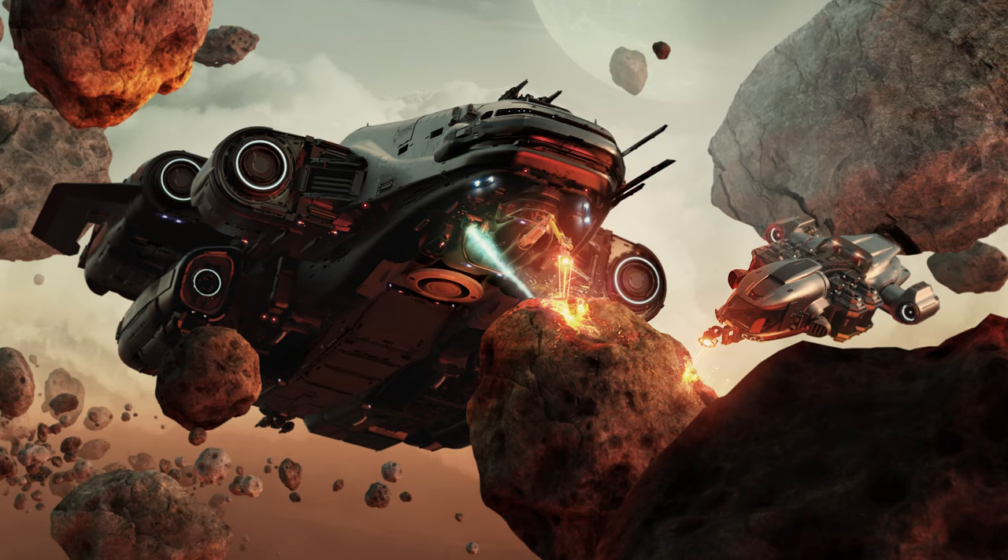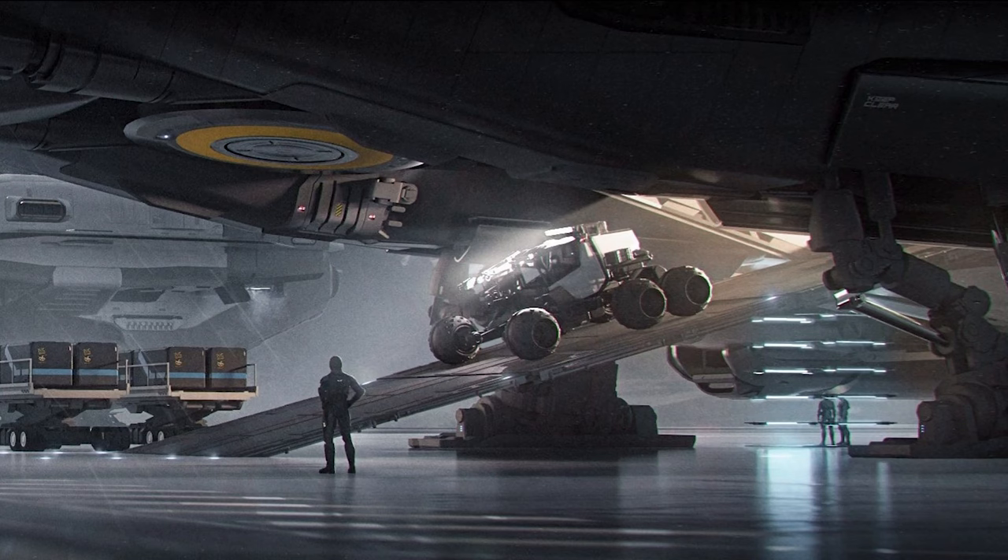Number 2: Mining. The MISC Odyssey makes an excellent mining ship for those hard-to-reach nodes in the furthest sectors of space. Equipped with a size 2 mining laser and complementary tractor beam, and the ability to store not only a prospector aboard its hangar but several ROCs as well, the Odyssey provides an excellent, well-rounded platform for any small to medium-sized mining org.